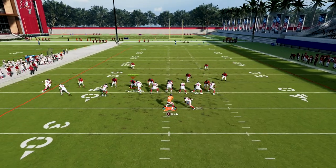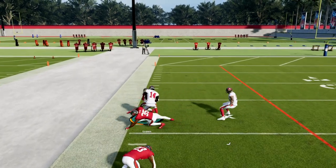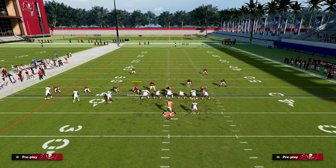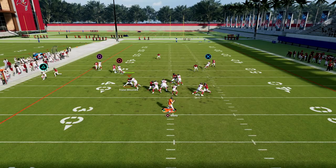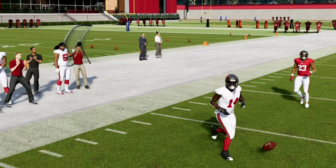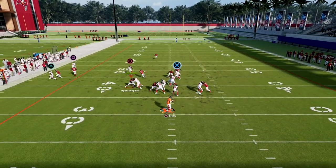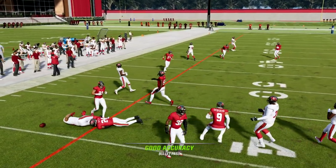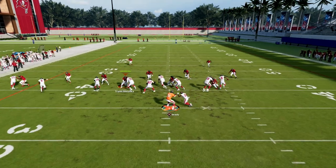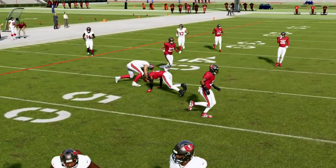With the right personnel the separation will be significantly better. Route reading abilities are essential this year — they're literally one of the most important things you can have. You want short in elite, you want short out elite. I subbed in Godwin, who has slot automatic, and you can see how much more consistent this route is. For the tight end in route, having short in elite on him would give better separation — Rudolph isn't the best route runner but you still have a window against man.